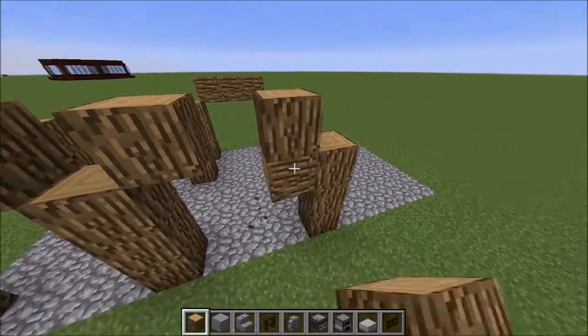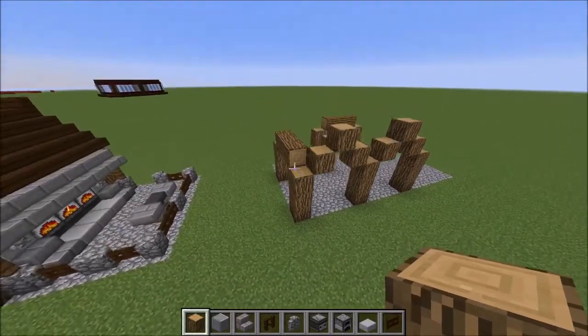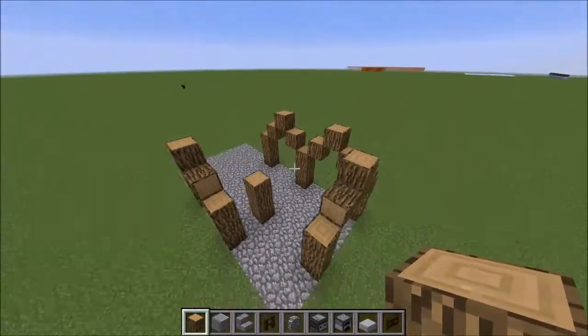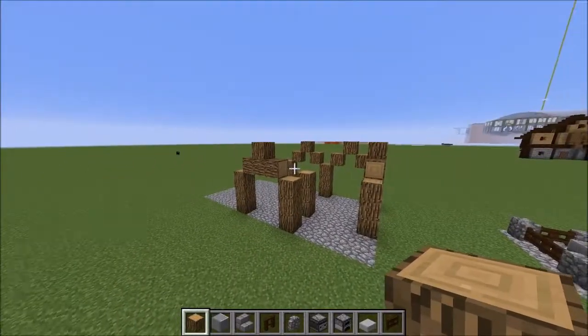You want to create a little roof arch at the top like that. On the ones with three across, you may want to place a block there just for ease, but it doesn't matter what block goes there — you're not going to be able to see it.